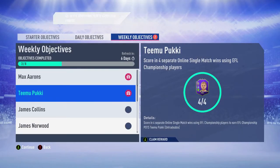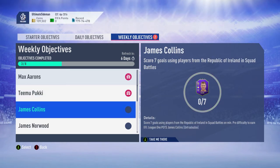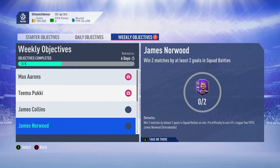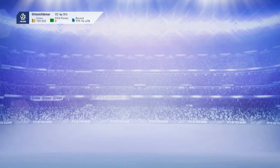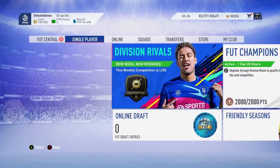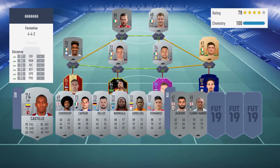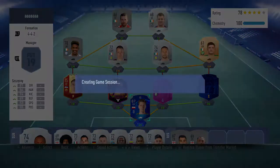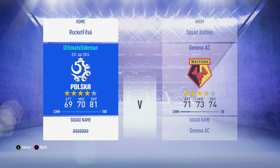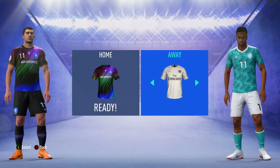The last two are James Collins - scoring seven goals in squad battles with Republic of Ireland players and winning two squad battles by two goals. I did both at the same time. I'm not going to bore you with the gameplay since squad battles on Professional difficulty isn't that interesting. I'm just going to show you the end result. I went with the same defense and then Irish players across the midfield and attack.